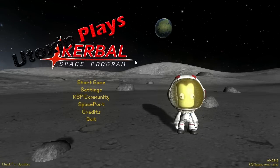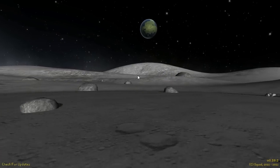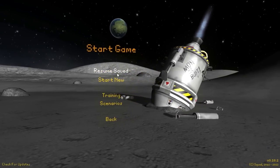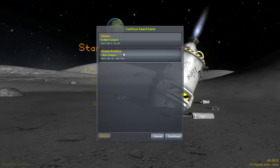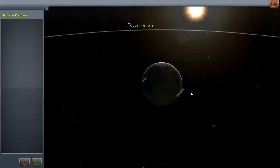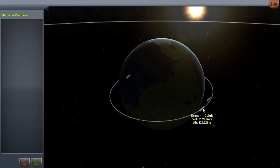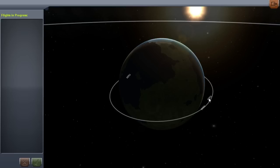Good evening everyone! My name is Utoxin and this is Utoxin Plays Kerbal Space Program. I've had a couple requests for more videos in this game and I enjoy playing it, so I figure why not. I got a lot of good feedback on my last video which I thought was pretty cool. So today we're just gonna go into my main world — I've got a world I created for just practicing stuff in. But we're gonna go over to this one, which is my good old Kerbin, which has some debris in orbit. It will eventually go away as I do more missions; there's only so much debris that can be in the game at once.